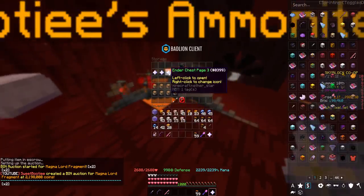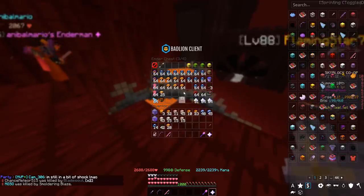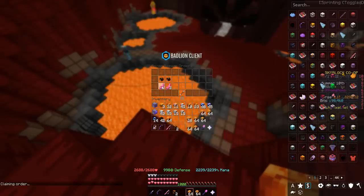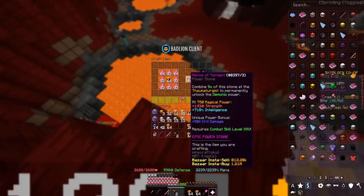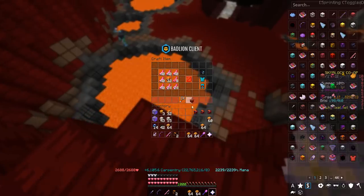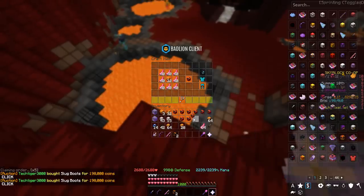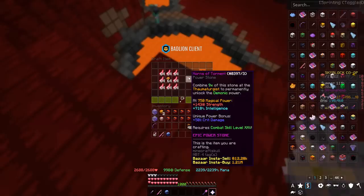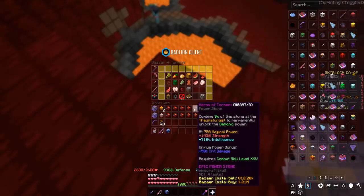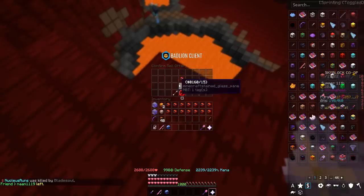Now we start having some fun because in this ender chest page we've got a lot of different items. First, we grab all our horns and combine them with some mutton that we bought in order to craft horns of torment — there's two, three, four, five, six, seven, eight, nine, ten, eleven, twelve, thirteen, and fourteen. We can take all 14 of those things and put them in the bazaar for 16.8 million coins.